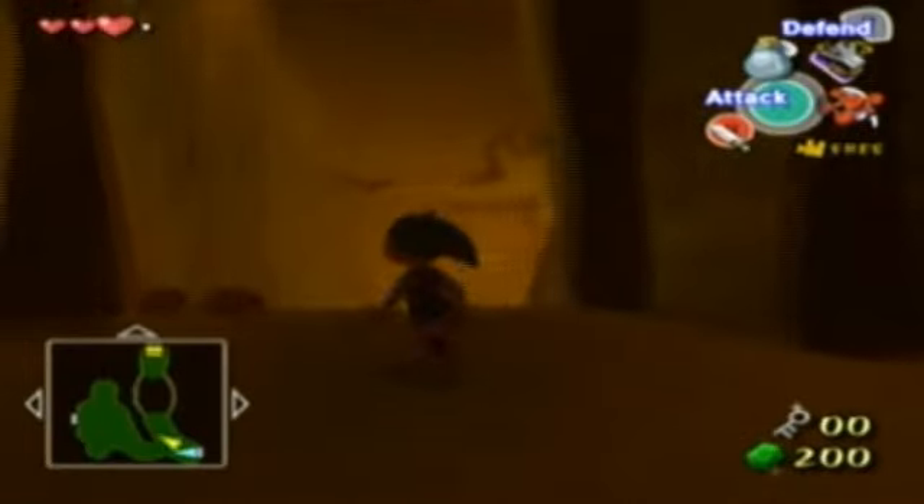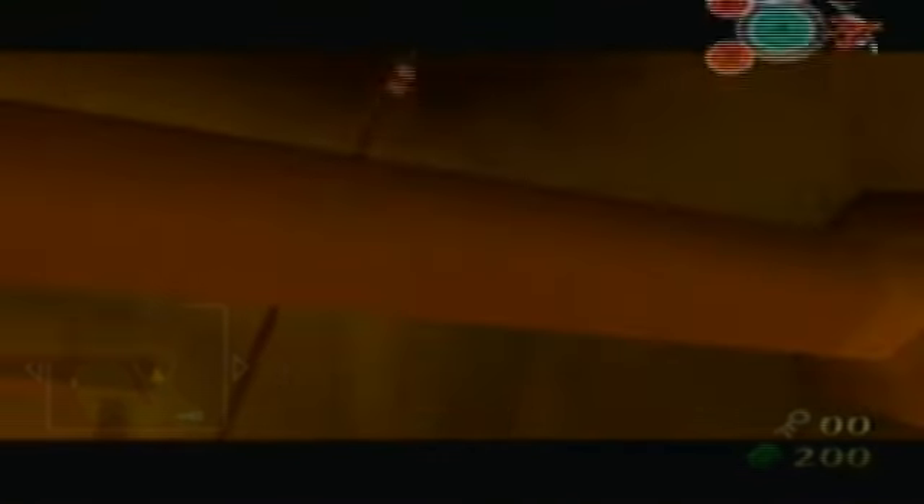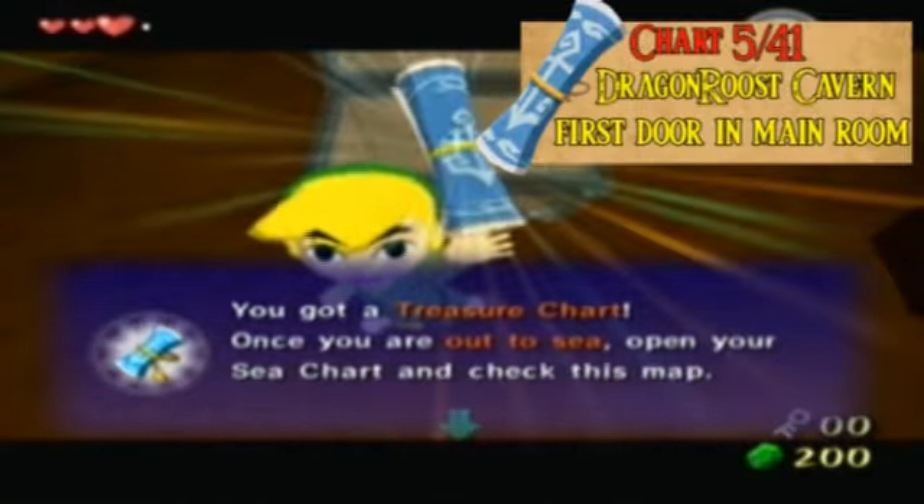We need to get that treasure chart before we face the boss. We need to first swing across here. I actually love the grapple hook - the control and the design. It's really awesome how you can steal things and how much you can do with it and how much it actually comes in handy in the game.